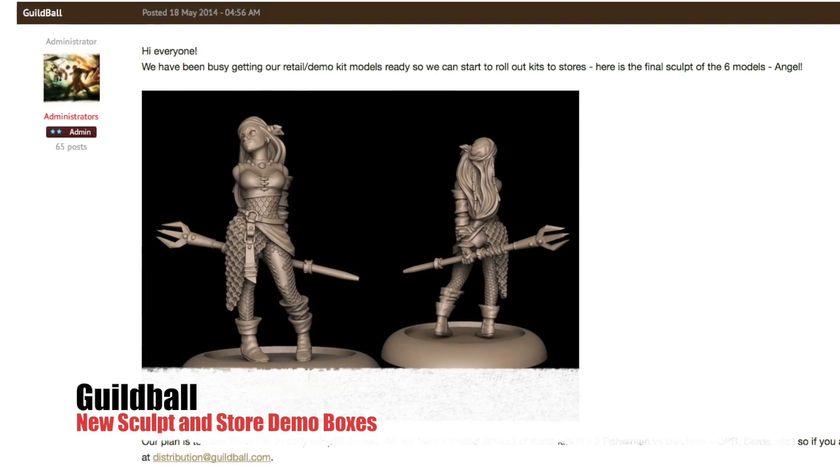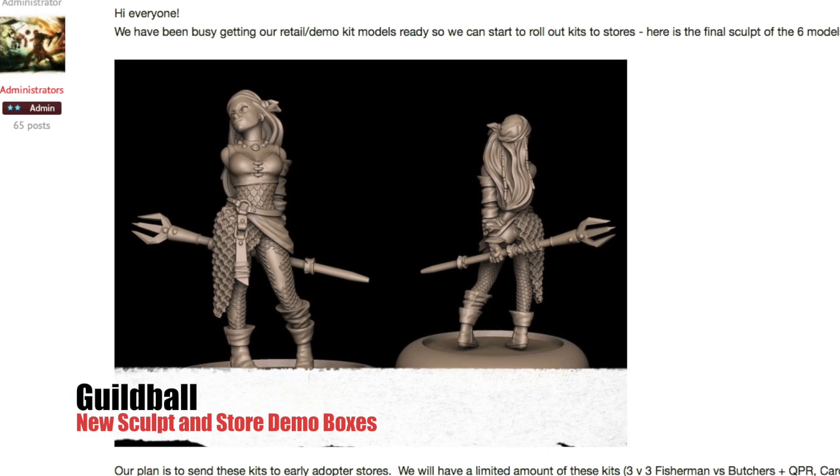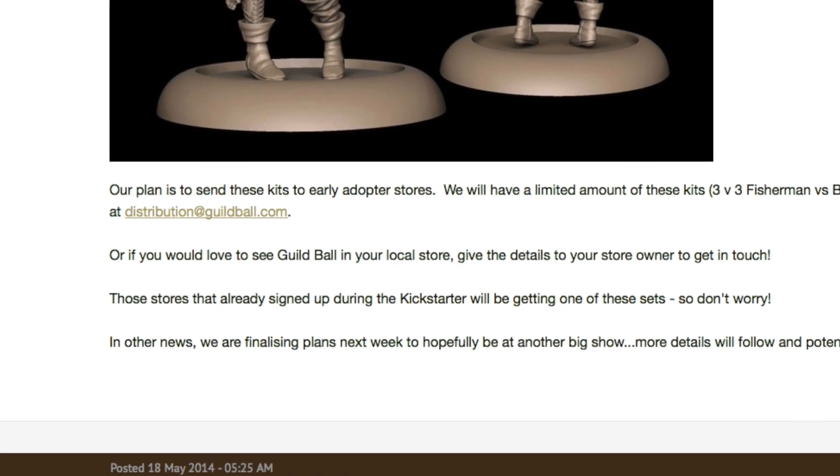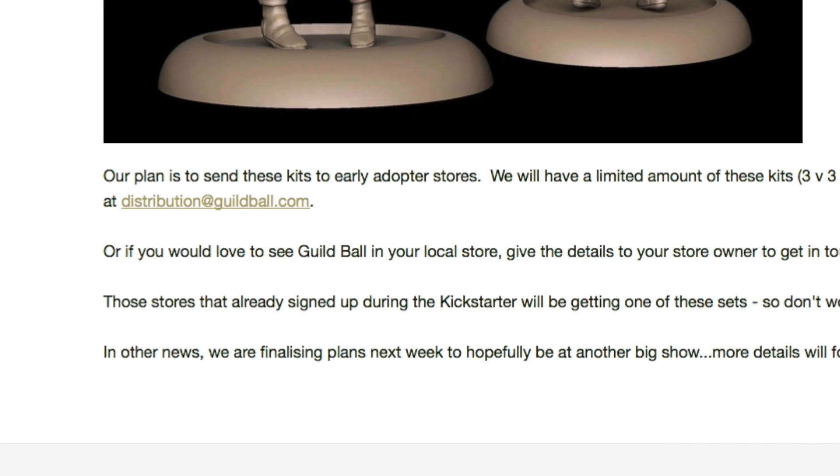Moving over to the Guild Ball website, their latest update — they put out another sculpt, this time it's Angel from the Fisherman's Guild. This is the last sculpt that's going to be put into the game store's demo box. Those demo boxes are set to be shipped out fairly soon. If you have a local game store that you'd like to see that demo box sent to, have them contact the Guild Ball creators over at the Guild Ball website, and I'll post a link to that email below.